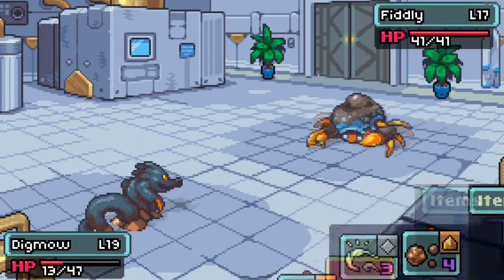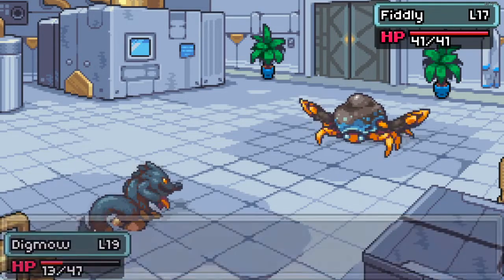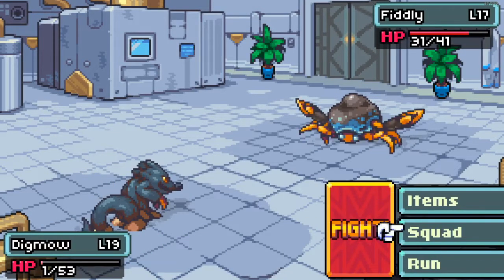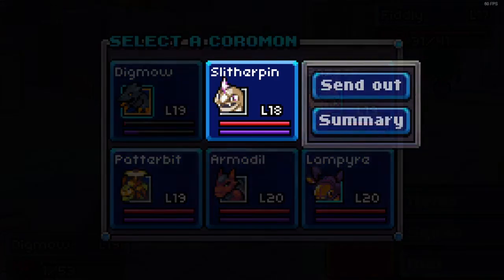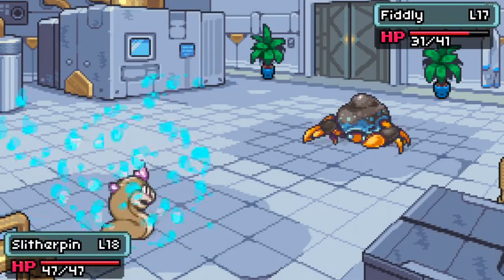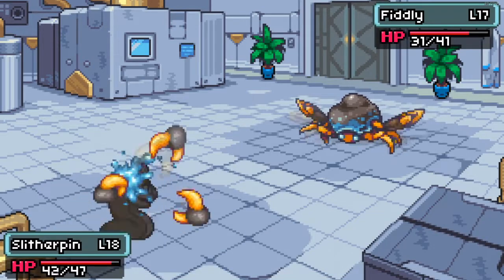I think he's a Sandheim, and I'm thinking Fiddly is also a Sandheim, so it's not going to be very effective. Let's switch him out. Slither Pin has not evolved yet, and my Patter Bit has not evolved yet either - those are the two that are currently not evolved. We'll have to see what they evolve into.